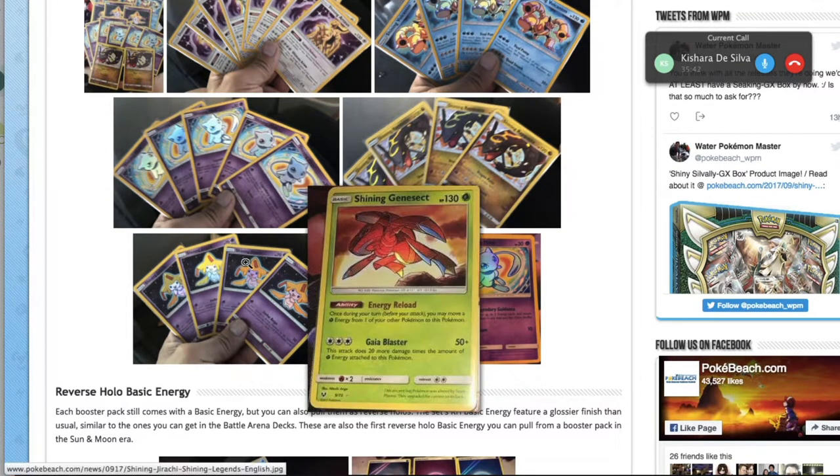Shining Genesect is an interesting card. Its Energy Reload ability lets you move a Grass Energy from one of your Pokémon to this Pokémon once per turn. Its Gaia Blaster attack does 50 damage plus 20 more for each Grass Energy attached — it's like a carbon copy of Flareon. Energy Reload is like Flare Effect but for Grass. It's a one-prize attacker with 130 HP.